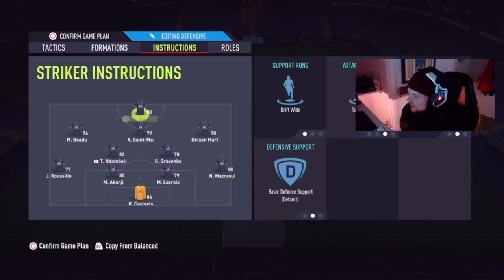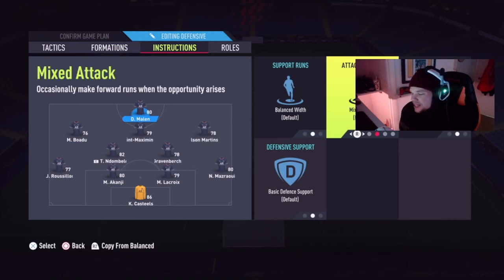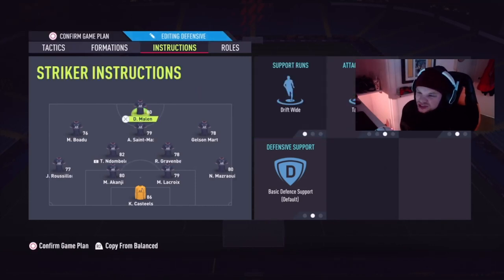For the striker I haven't changed much — I'm using drift wide and target man on the middle striker. I used this in FIFA 20 and it was ridiculously good. The movement I get from my striker is perfect — these passes into the striker when they just slightly move off their defender, you play it into them and build an opportunity from there. When I was just using balance I felt my striker was going missing, so I switched to drift wide and target man and I've been seeing good results.